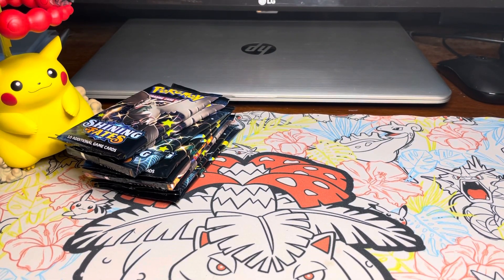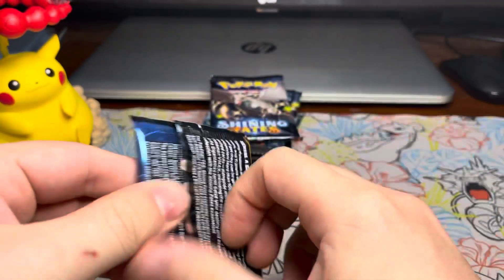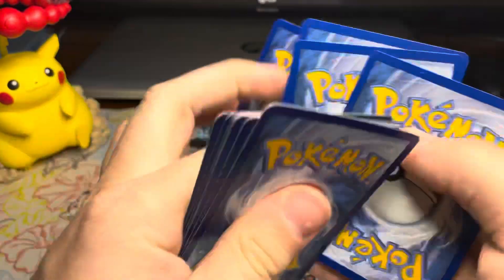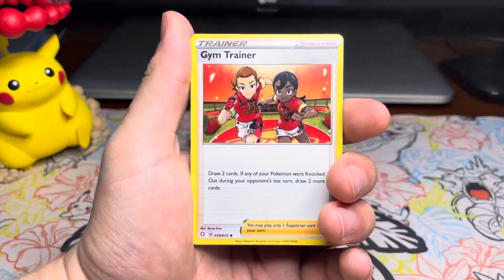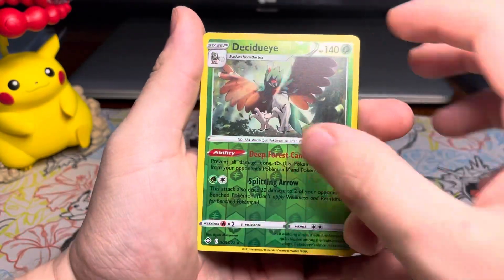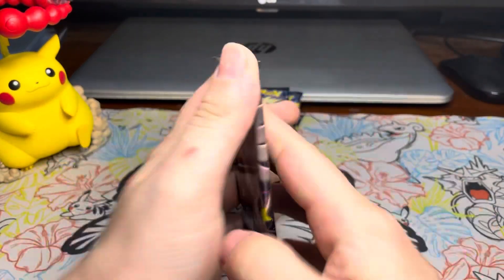Let's get into these packs and see if we can get any good hits out of them. Hopefully we can have some good pack luck. Four seems to be the right number to go from the back for the pack trick. We got a Lightning Energy, Gym Trainer, Cramorant, Tropius, Cacnea, Horsea, Cufant, Chewtle, Yanma, a Reverse Decidueye, and a Decidueye Holo out of the first pack. Not the hits we were looking for, not the shiny Pokemon, but at least it was a holo.